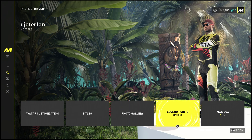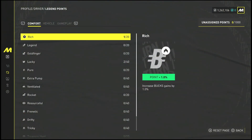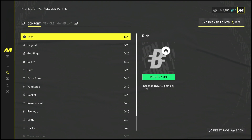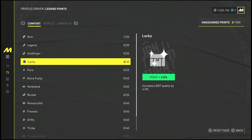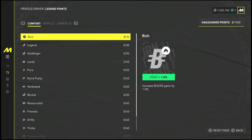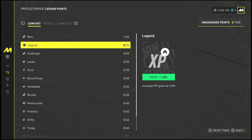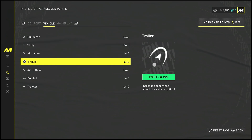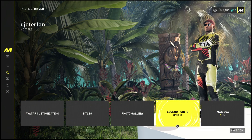Another thing you'll want to do after you've leveled up a few times is go into your character. You'll notice you'll have these legend points. These legend points can be used to boost small attributes like how much money you make per event, how much XP you get, and even the luck and how good your drops are. Be sure to put some of these stats up as you level up so that you can get more and more XP for every event you complete, as well as better upgrades for your cars.